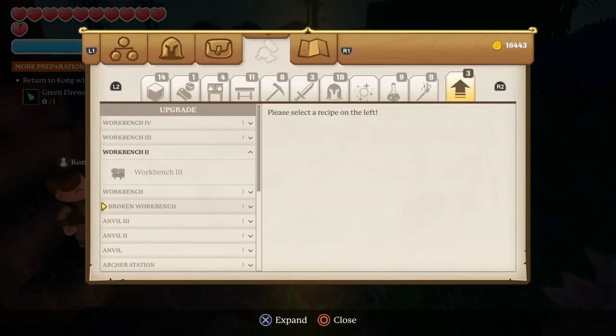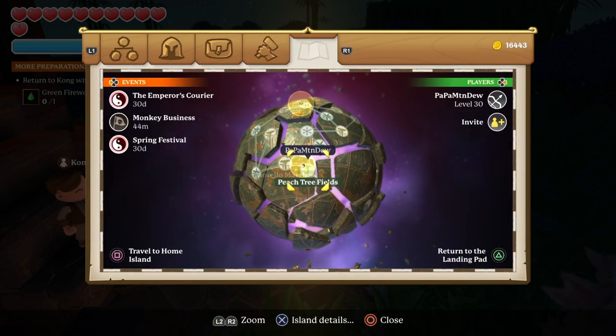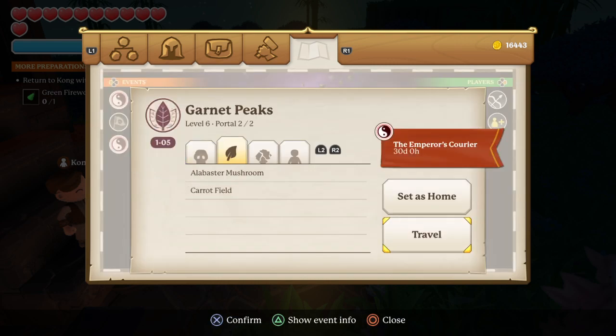And then inside of that, you'll need some Verdant Emeralds, and then Bamboo. So Verdant Emeralds, if we go back to Garnet Peaks, should be right in here. Yep, right there.